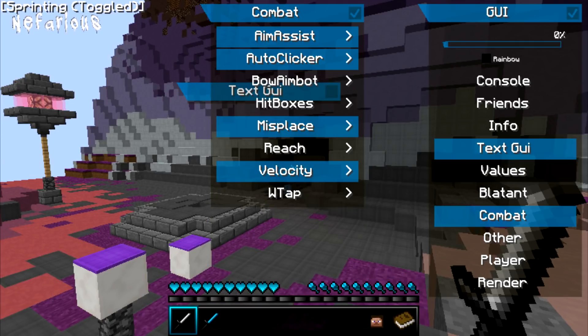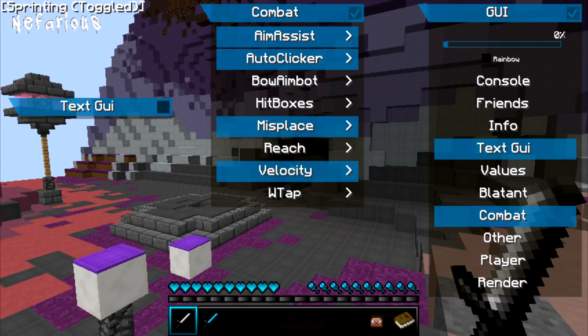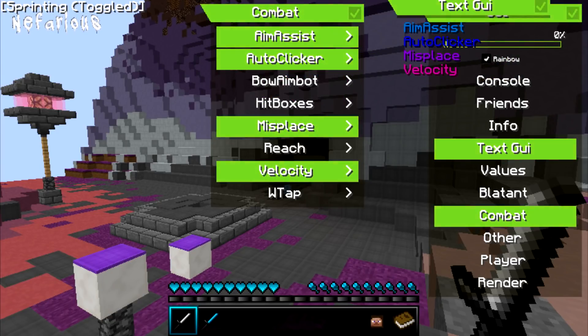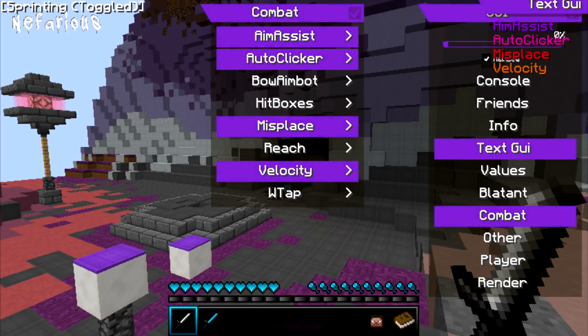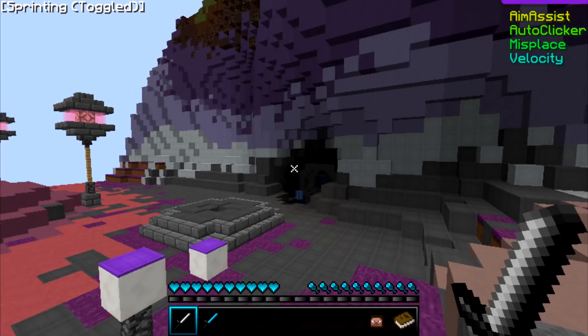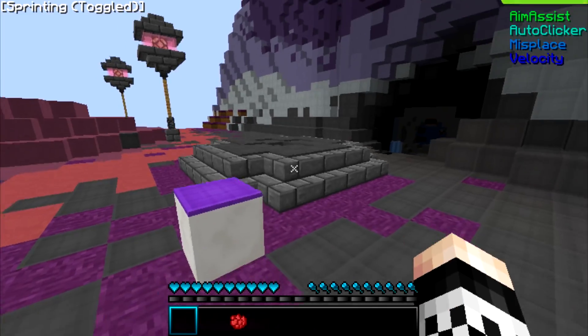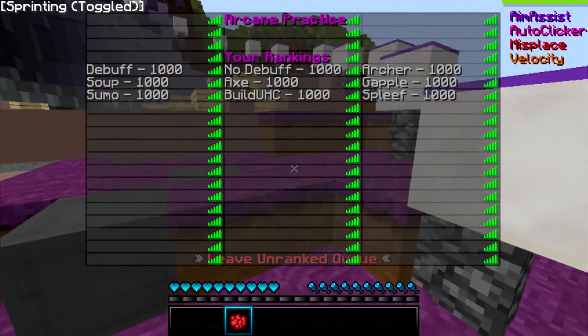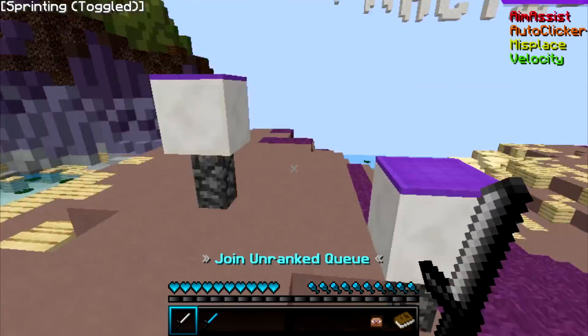We're gonna misplace all these guys. Turning on velocity to 90% — I don't care if I get banned. Text looks dope. We're gonna try rainbow because why not — let's put that up there. Okay, I think we're good.